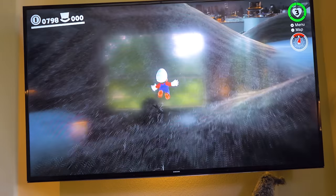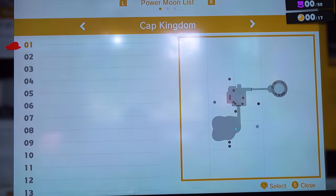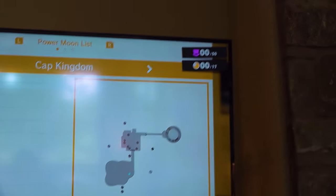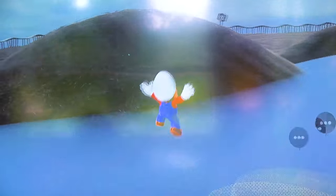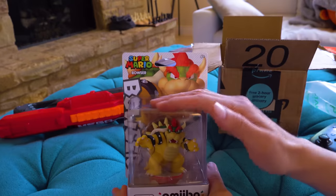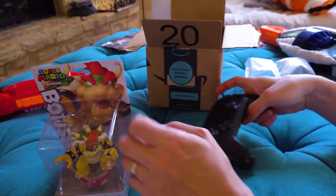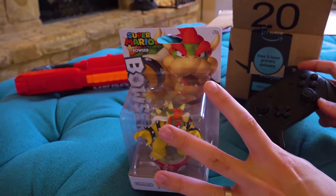So, for you guys that don't know, there are purple coins hidden all over. I think this particular level — look at the top right, do you see it? It's so annoying when you try to find, like, 40 of them. Here's a couple over here. You get, like, 40 of them, and then the last 10 you can never find again. And then I found out on the internet that you can actually get an amiibo. I've never actually used these, but apparently you can set them right here or something, and it will show you where the purple coins are.